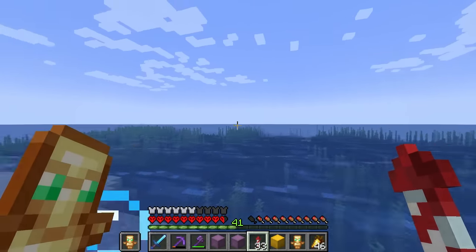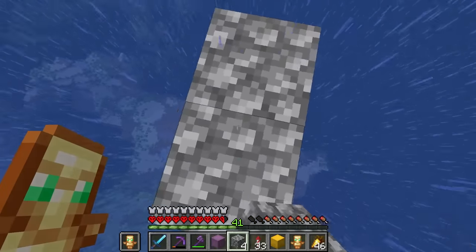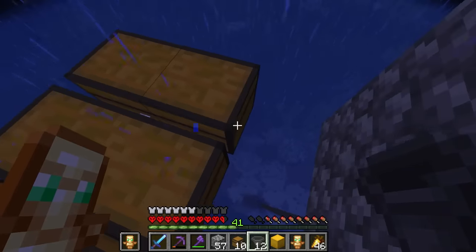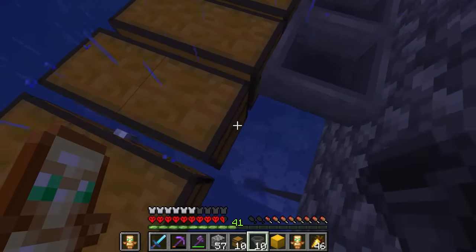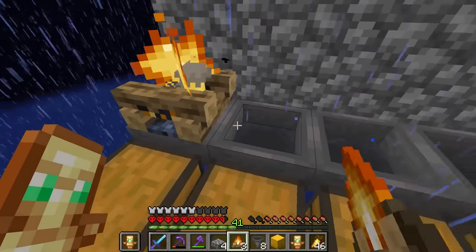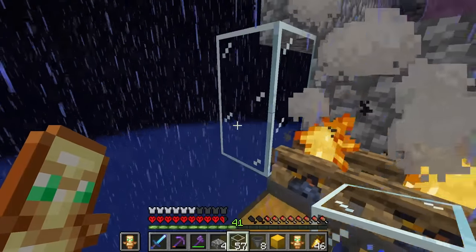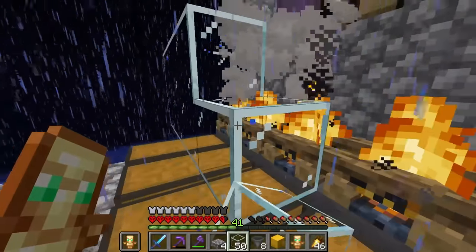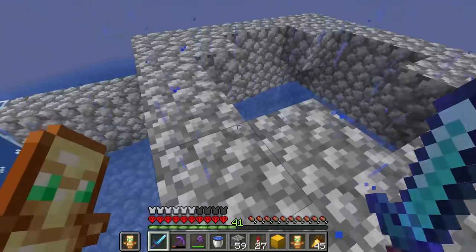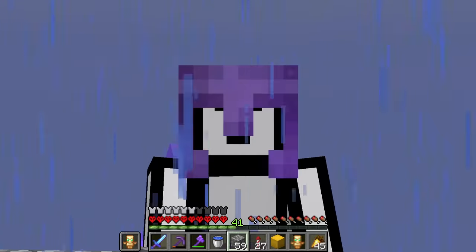Creeper farms need cats, so we're gonna build it somewhere close to this village. This looks about high enough. Now we need to start building the actual farm — this bit's gonna be the collection chamber. We need hoppers going into each one of these chests to hold all the gunpowder. Then we'll chuck some campfires on here to kill the creepers, and surround the kill chamber with glass so the creepers can't escape. The kill chamber's looking all complete — now it's time to build the spawning platform.